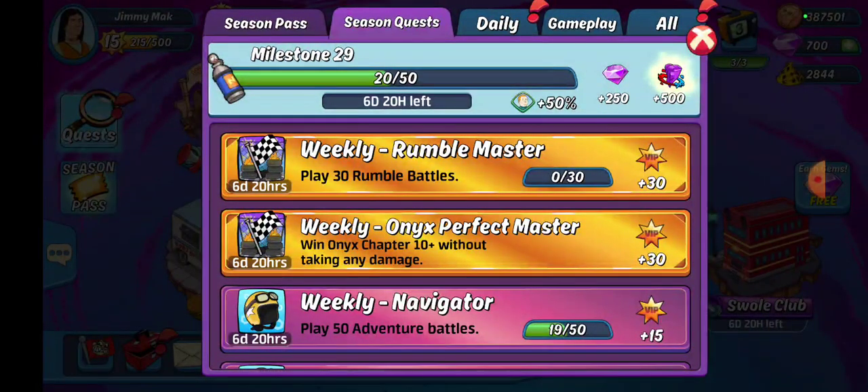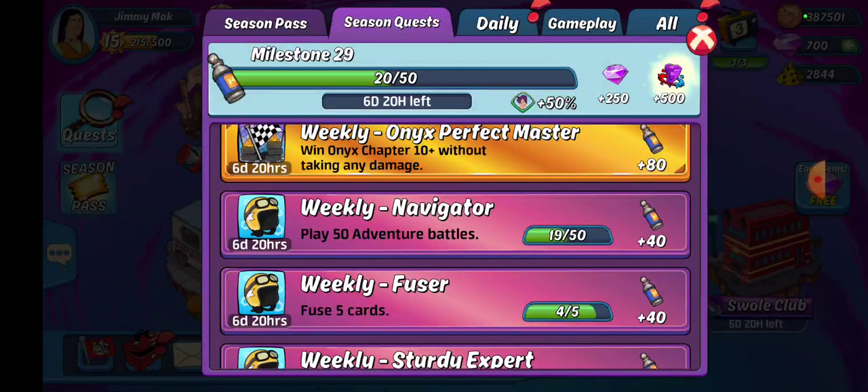After that, we have our weekly Onyx Perfect Master — win a chapter 10 Onyx without taking any damage. I was playing lower levels so that I did not accidentally make a quest happen and then have to remember what it was. Weekly Navigator: play 50 adventure battles. As you can see, I've done 19 of them. I was in lower levels, around level 3 or 4, so I have 19 of those done.